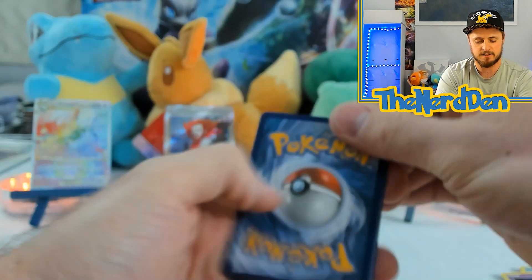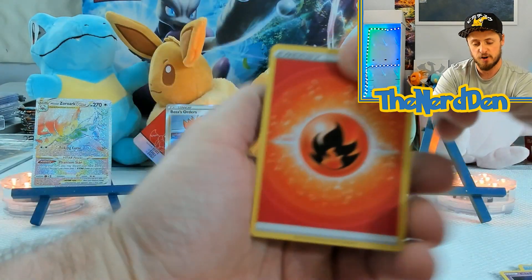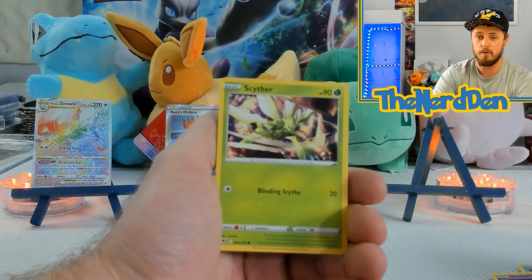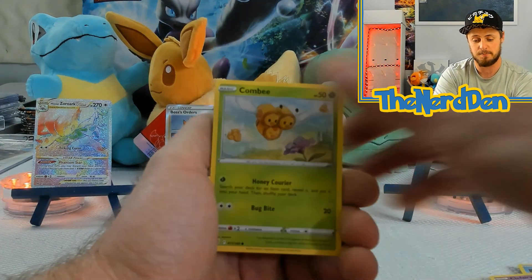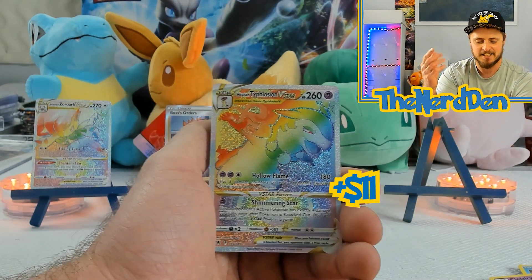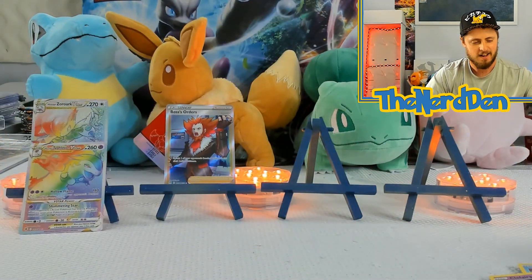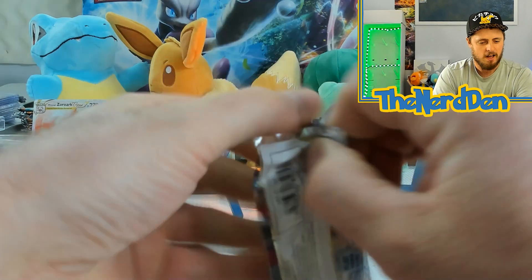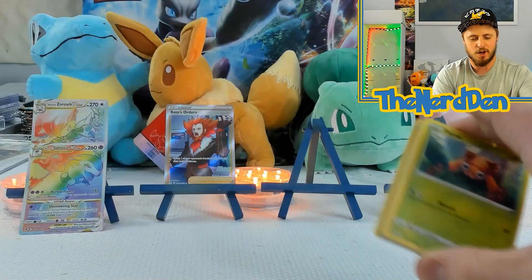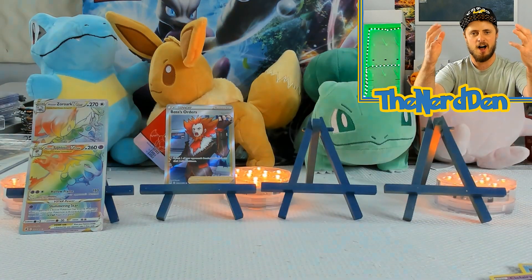Luckily out of Astral Radiance I was able to pull all of my major chase cards that I personally wanted, relatively quickly, so I'm pretty happy about that. Magneton — hey, look at that! The hot hands! We've got our second rainbow rare for today: a Hisuian Zoroark V-Star and a Hisuian Typhlosion V-Star. The hot hands are with us today!